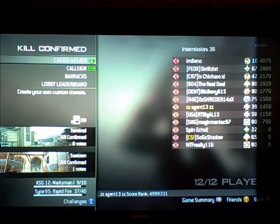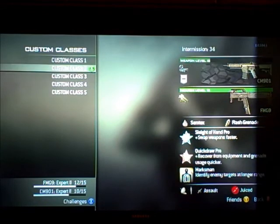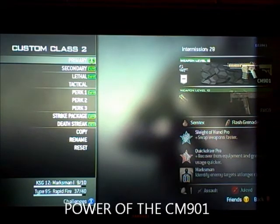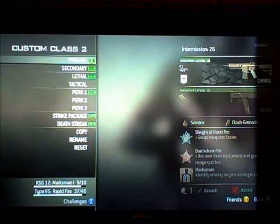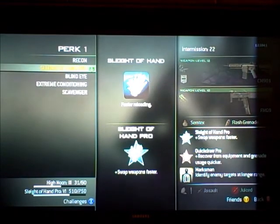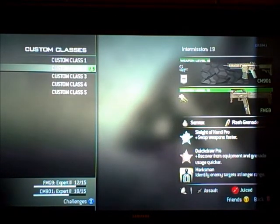Hey guys, what's up? It's Justin from Game Index bringing you another Modern Warfare 3 video. Today we're going to be talking about the extremely awesome power of the CM901. That's right — the CM901. It's a very great assault rifle, you unlock it early in the game, and it's just really great.